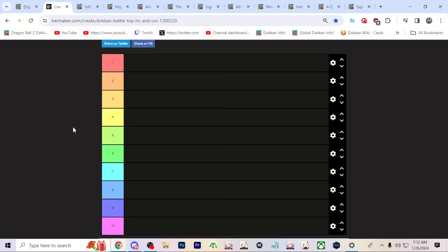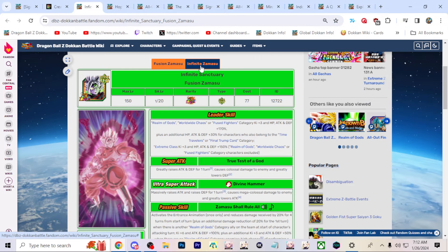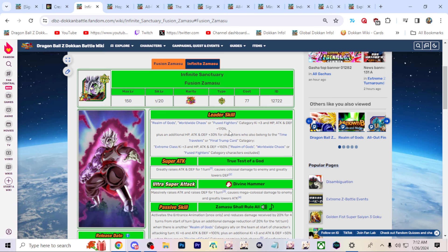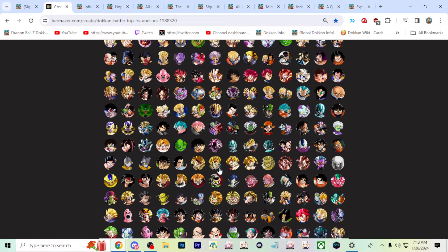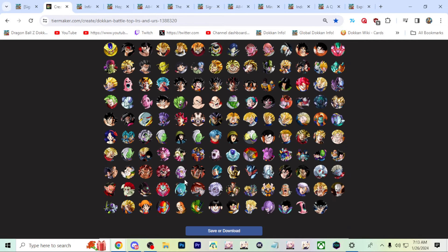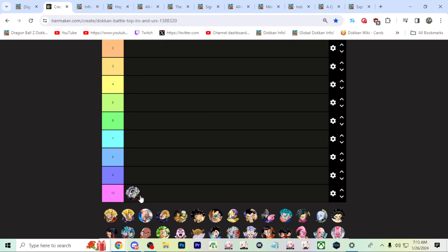Let's hop right in. Parts of the tier list won't include talking about him. We're going to do our number 10 spot, which is Infinite or Fusion Zamasu — either or — for Infinite Sanctuary. Fusion Zamasu at 10, which is kind of crazy because this guy is still really, really powerful, but I just feel like villains specifically aren't in the best place right now.